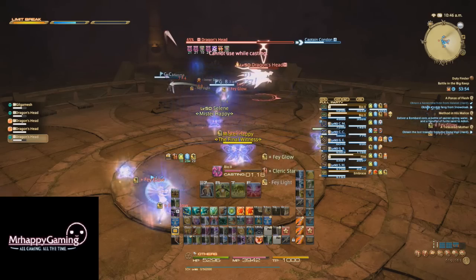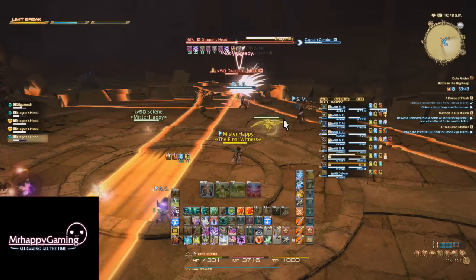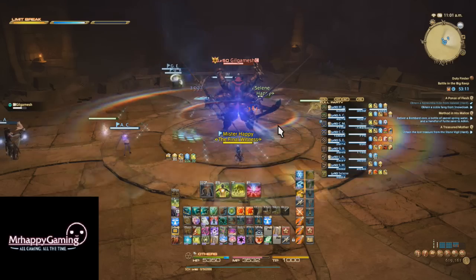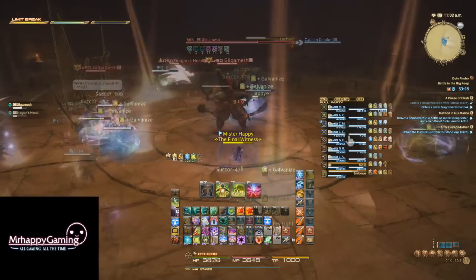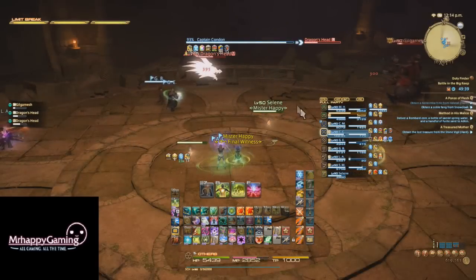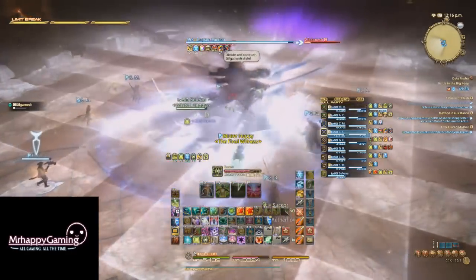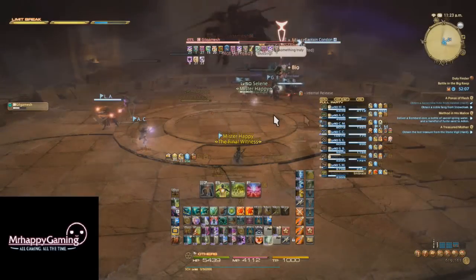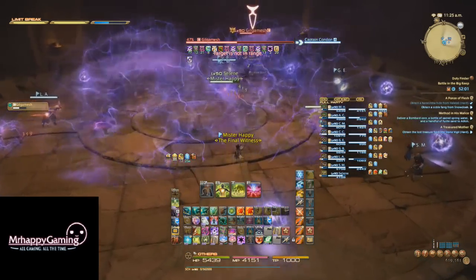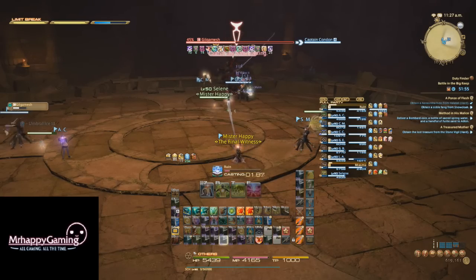At 70%, Gilgamesh will summon 4 dragon heads around the arena. These heads will float around and do some AoE attacks on occasion. However, if any of the heads are alive after 50 seconds, they will do a raid-wide unavoidable AoE — the damage varies with how many heads are still alive. As long as at least one head is dead, this attack won't instantly kill the group, so confident groups can kill one head and then refocus onto Gilgamesh to finish faster. Duty Finder groups may want to consider focusing down all 4 heads. Gilgamesh will also summon lightning orbs that explode for AoE damage after a short delay — either in the center first then outside, or outside first then center. Just be wary and dodge the AoEs.